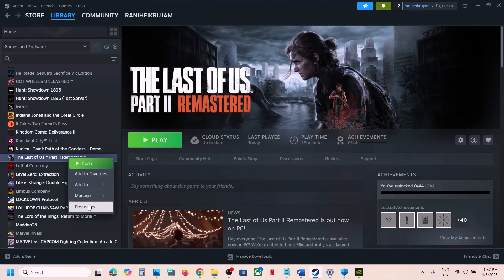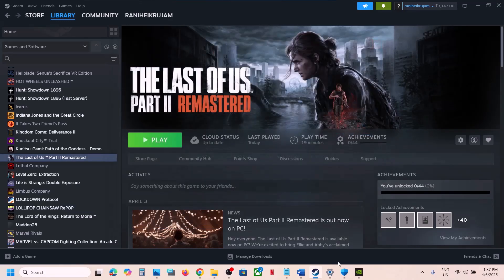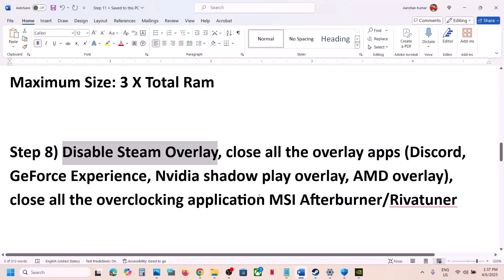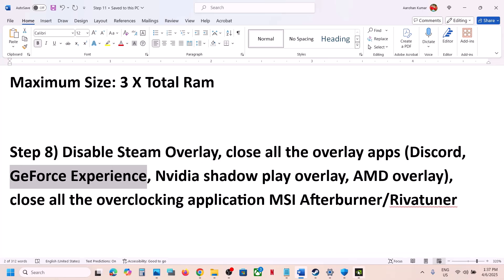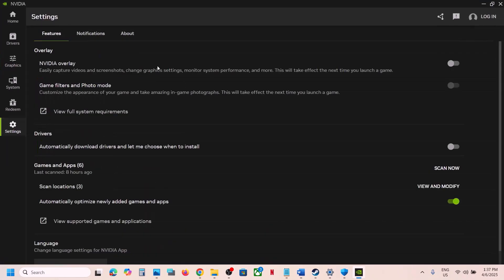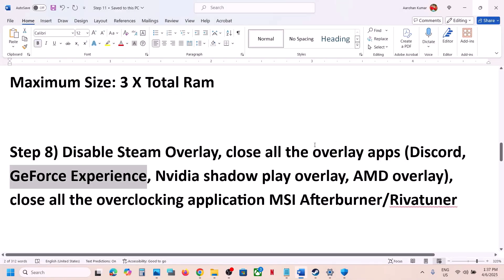The next step is to disable the Steam overlay. Right-click the game in Steam, go to Properties, and turn off 'Enable the Steam overlay while in game.' If you have Discord running, go to Discord settings and turn off the overlay. If you have the NVIDIA app running, go to its settings and turn off the NVIDIA overlay. You can also simply close all overlay applications and then launch the game.